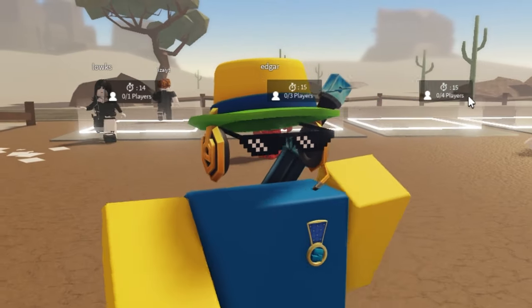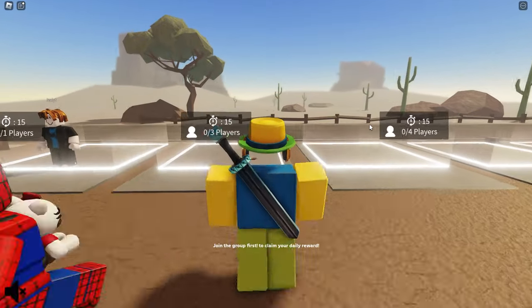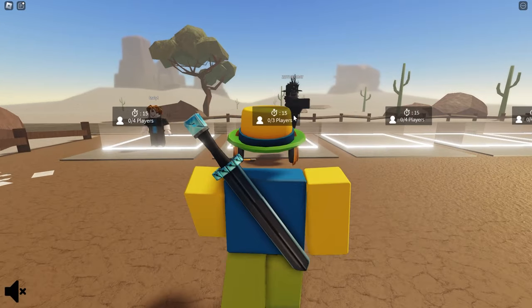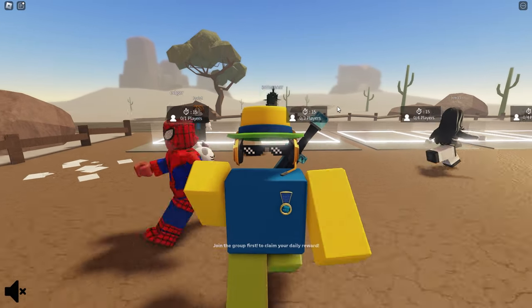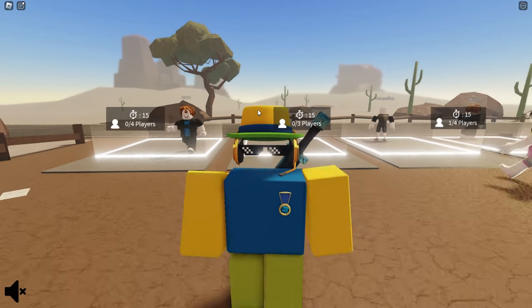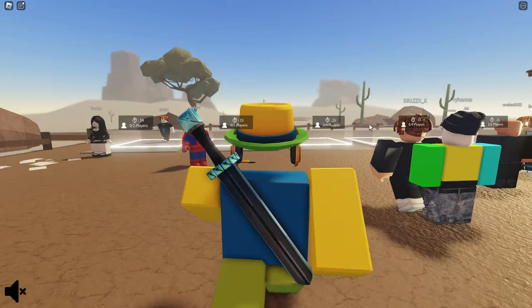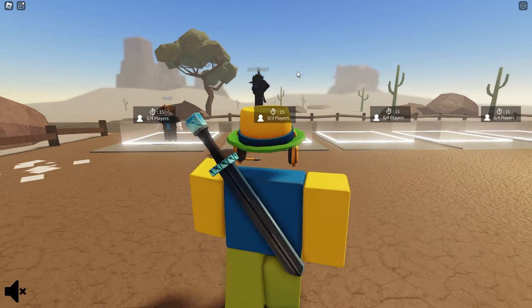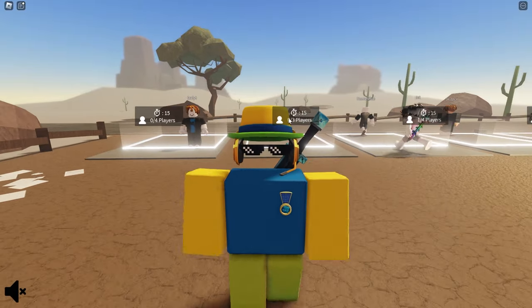Hey guys, KingCade here and welcome back to another video. In this video we are going to be defeating the brand new ghost town on a dusty trip. To actually find the ghost town we first have to get to 20,000 meters, and that is where it spawns. Apparently there's tons of people there that can all kill us, so we gotta make sure that we stack up on guns so we're able to kill them.